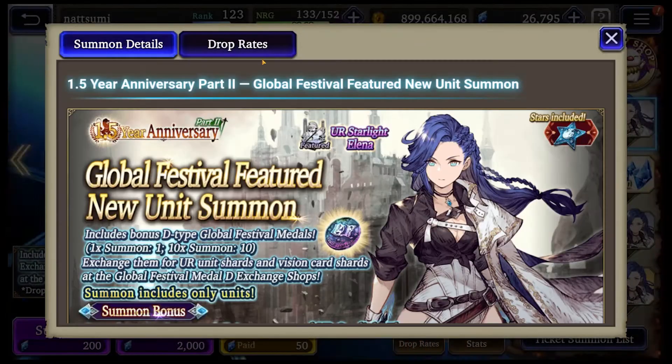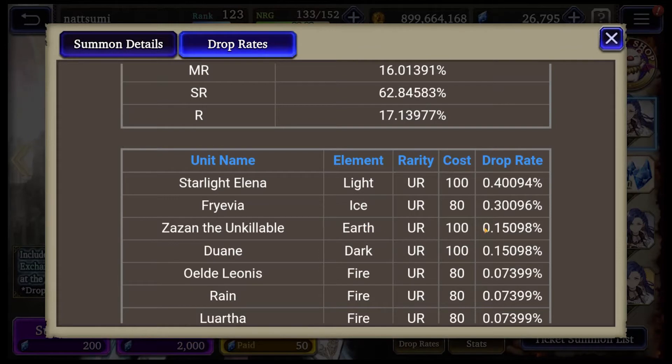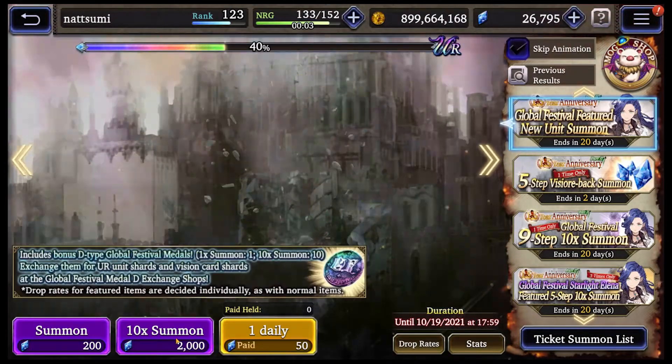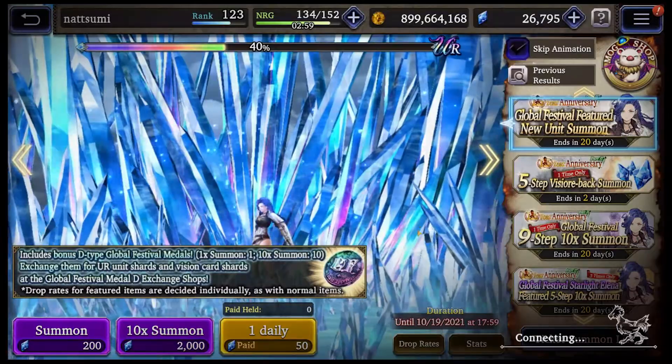No drop rates showing. 0.4. Frivia — I could even get her. There's a couple of units I could get in here. So far I've gotten diddly squat — nothing.